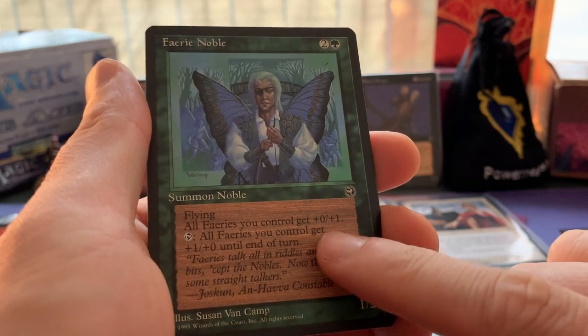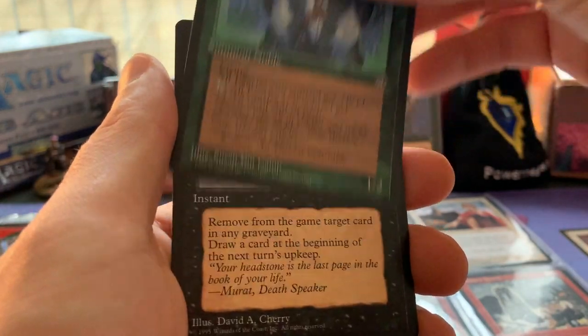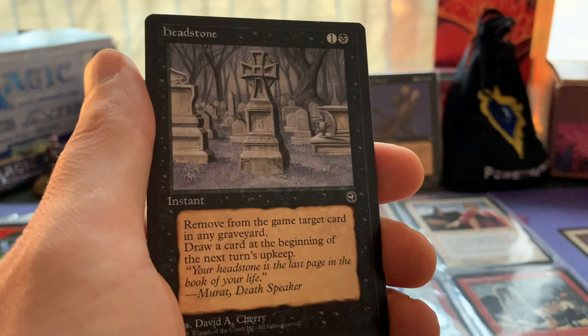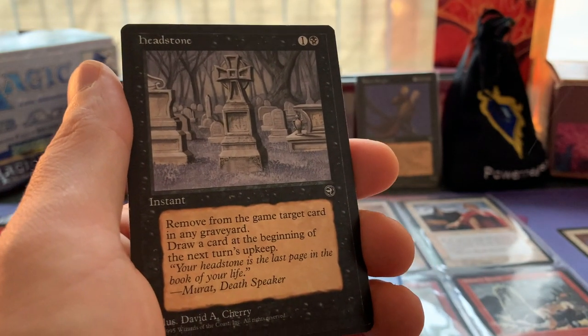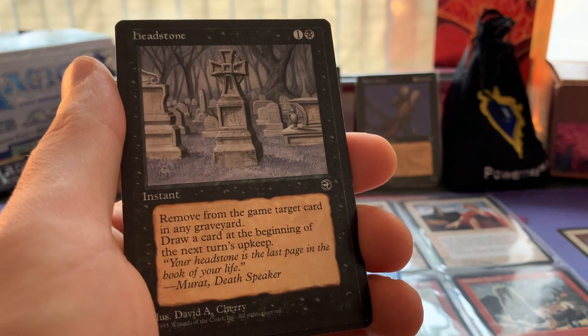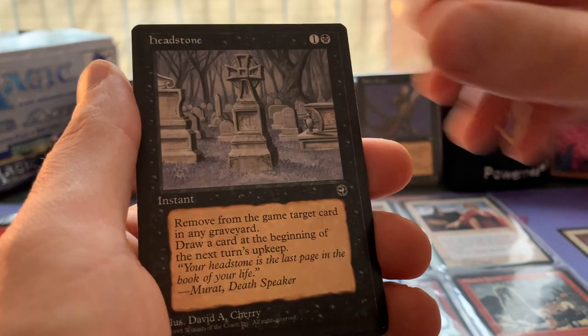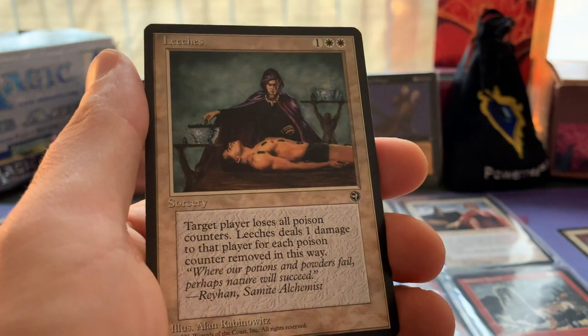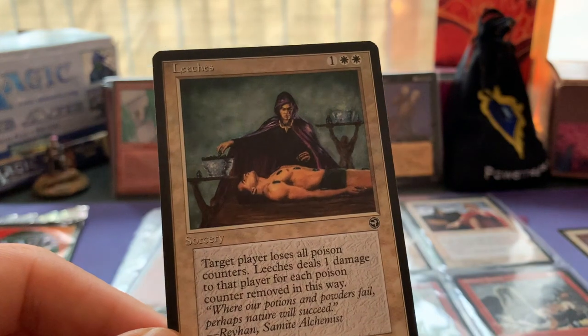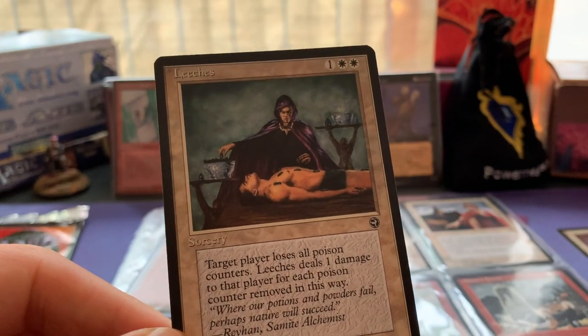This is actually a card that I believe has some value too in Homelands. Then we've got Headstone - definitely a card I didn't have yet. One black and one to cast for an instant: remove from the game target card in any graveyard, draw a card at the beginning of the next turn's upkeep. Very cool - this is such a unique card. I believe it's like 90 cents, which is quite valuable in Homelands.